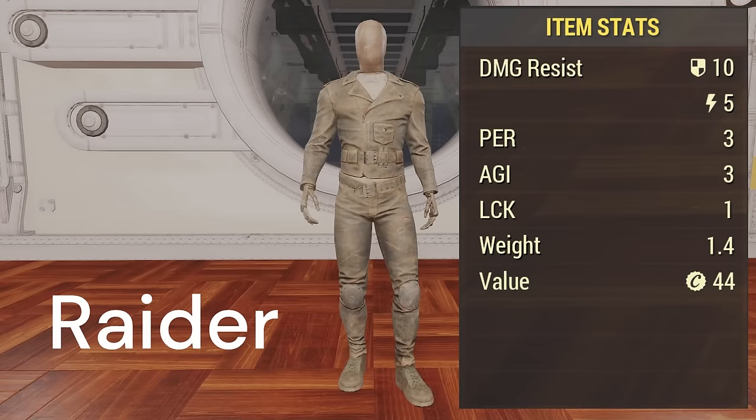For me personally, my number one that I actually use is going to be the Raider Under Armour. This gives all the stats specifically geared towards my Bloodied Stealth Commando build. That one luck is really vital in my build helping me get into that 33 luck needed, and the agility and perception are helping me sneak around, hit people in VATS, and be just generally awesome.